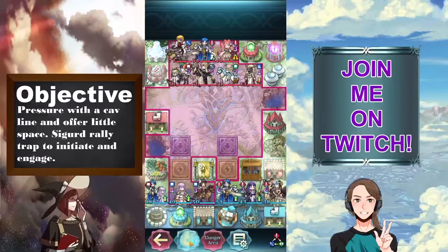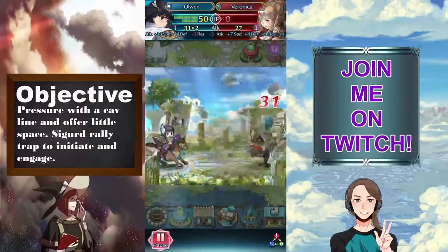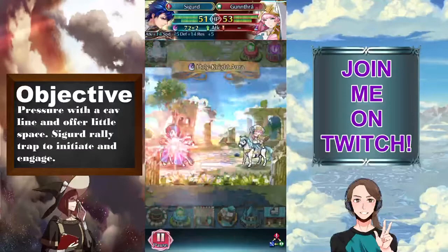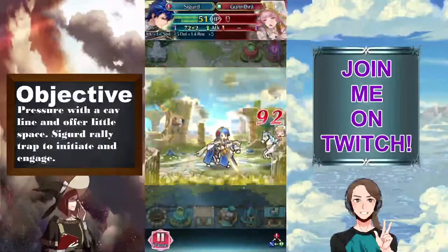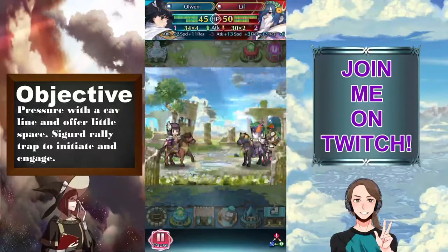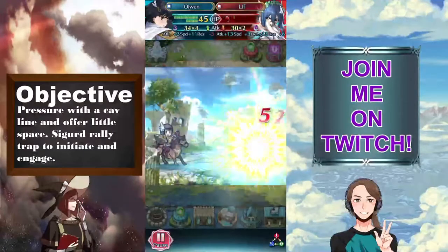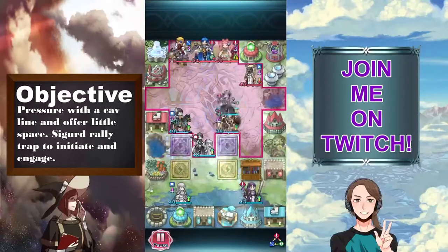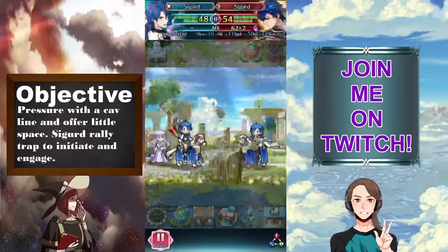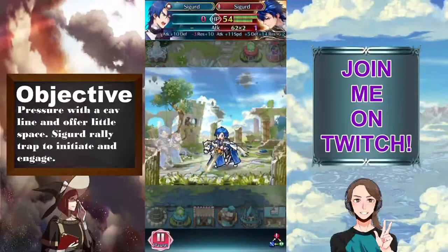Let's see what this first player did. It looks like they decided to engage and do a turn-around cannon approach. Honestly, this looks like a hard team to initiate with for this sort of encounter, and so far they're doing a pretty good job.